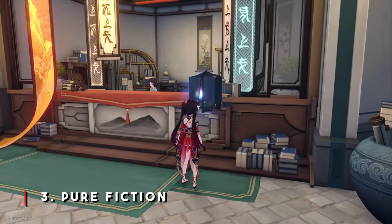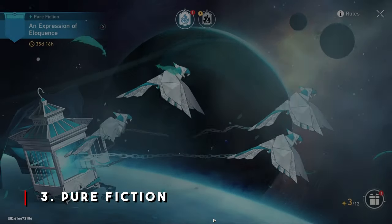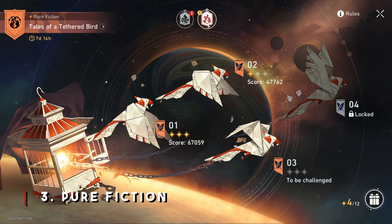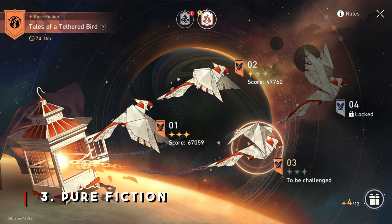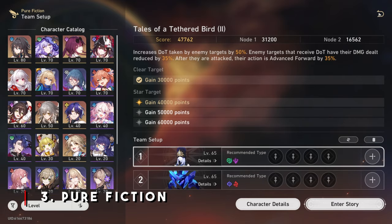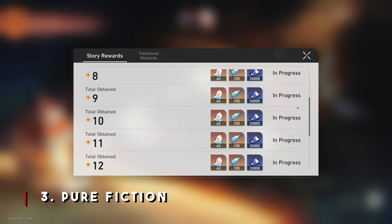Next up, we have Pure Fiction, which is unlocked later on in the game. Pure Fiction is by far one of my favorite game modes in Honkai Star Rail. Just like the Forgotten Hall, you do need a set of 8 built characters to participate well in Pure Fiction. I just unlocked Pure Fiction not too long ago, so as far as the event timer goes, I'm not too sure.